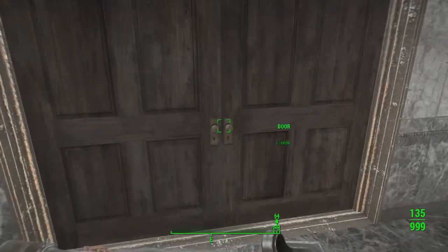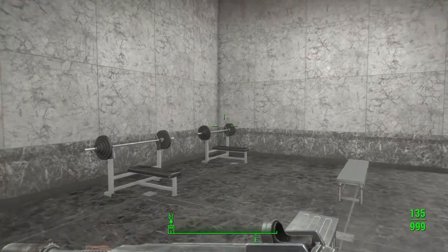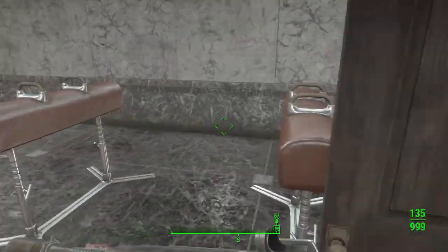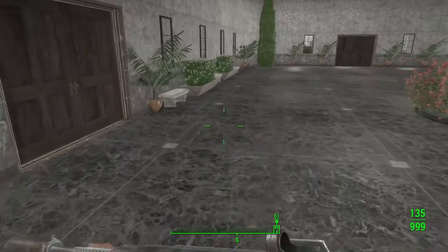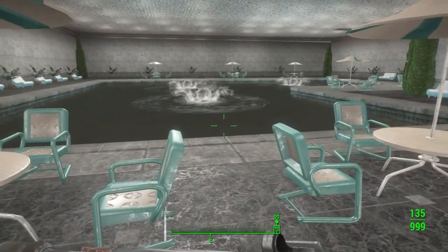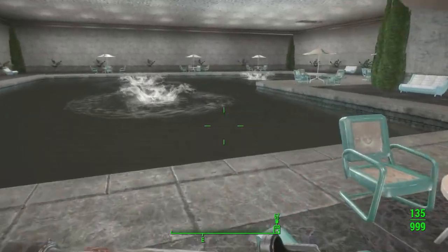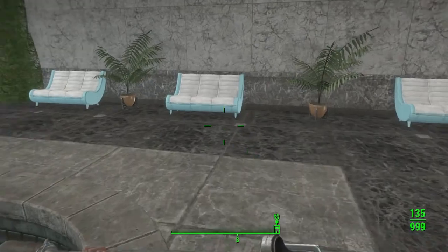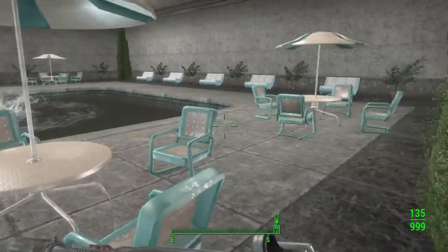For the exercise equipment, I kind of made this little exercise room. I made the pool a little bit bigger this time and put little fountains in the center of them. So you have this nice big lovely pool area with little fountains in there — give it a little splash.